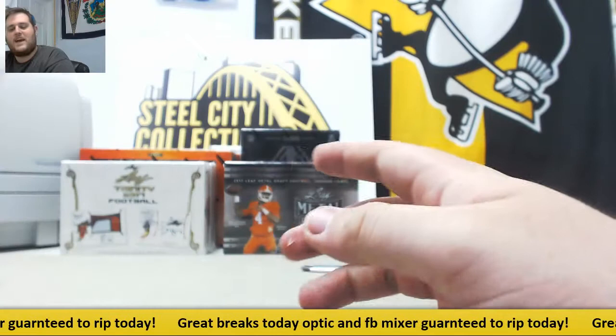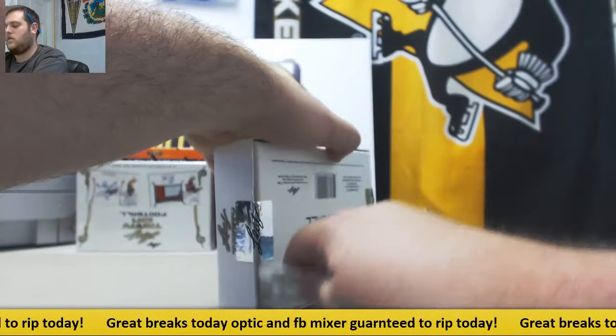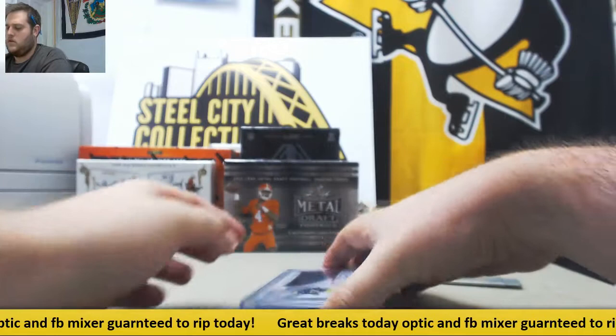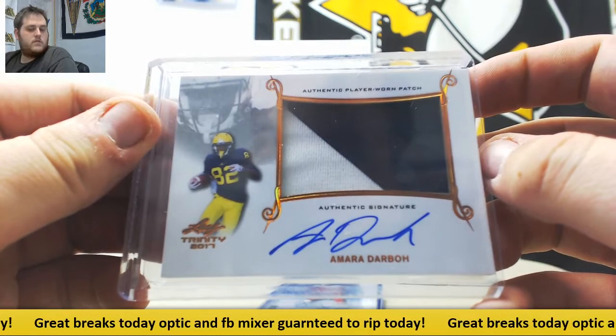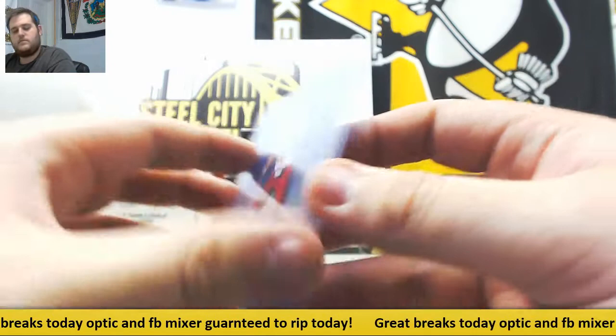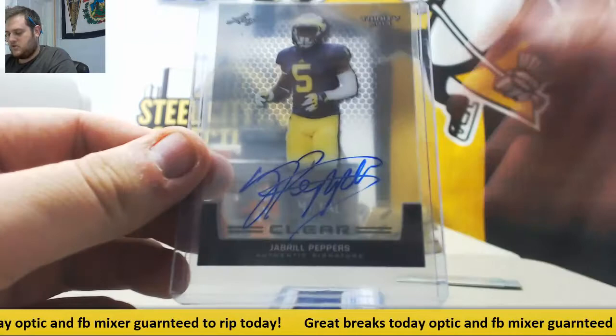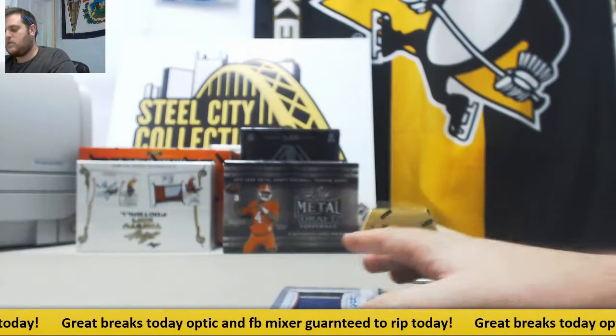Let's go to Trinity. For the Seahawks, rookie patch auto, Omari Dabo. Cooper Kupp 15 of 25 for the Rams. For the Minnesota Vikings, Stacy Coley — Go Canes inscription, going to Minnesota. To the Cleveland Browns, Jabril Peppers. And to the Cincinnati Bengals, beautiful patch auto, John Ross from Washington. Nice.